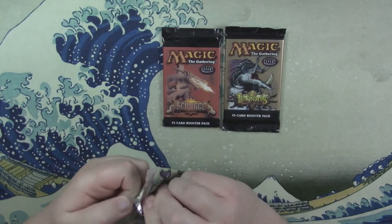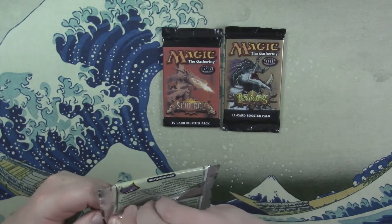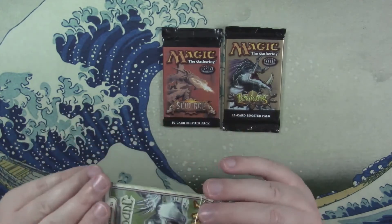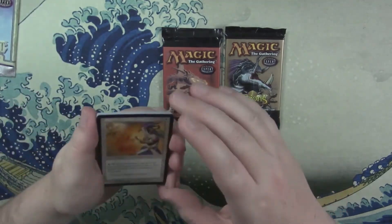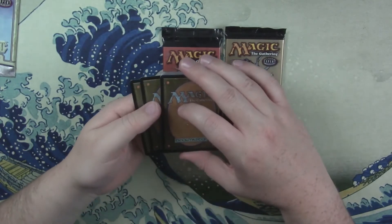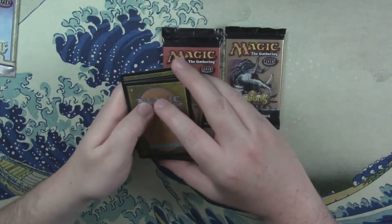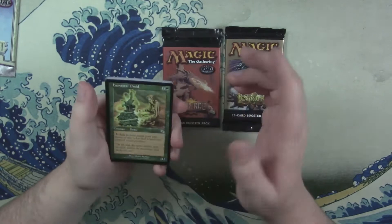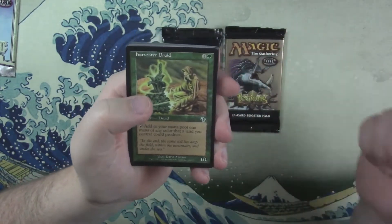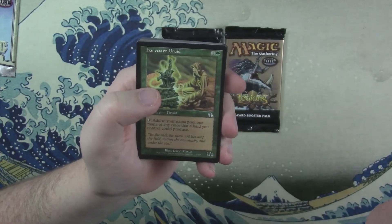Let's open up this bad boy — a pack of Judgment. Uncommons on the front, which means it's probably one, two, three, and then the rare, so we'll put those to the back. And here we go, we've got our commons. Harvester Druid, there we go.